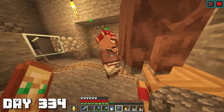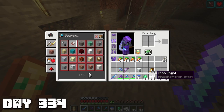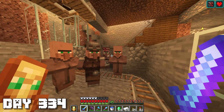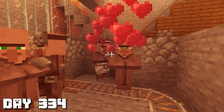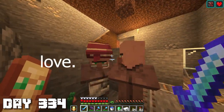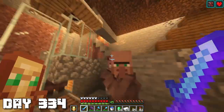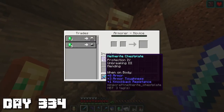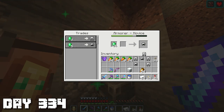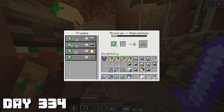All right you guys can all come through. Now we have a lot more villagers. I got a stack of emeralds, a stack of iron - I think I'm ready to trade with this dude to get him to max level. Oh wait, are you guys breeding? What's going on between you two? Who has carrots? There's no way that dude is throwing carrots down here. Alright, I'm getting too distracted - I'm gonna need a lot of these leggings and helmets, and I gotta make sure I get this guy cheap.